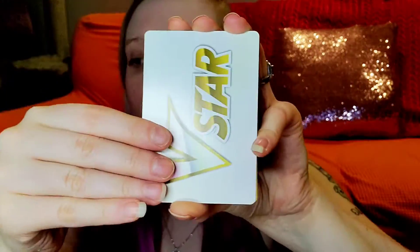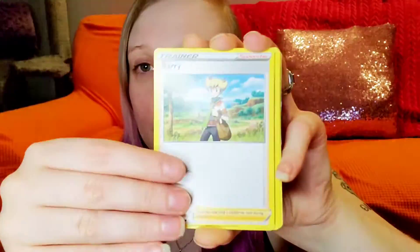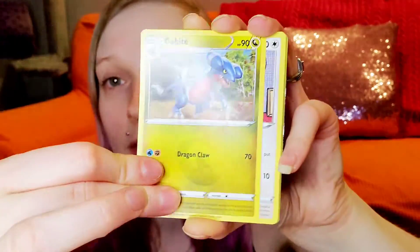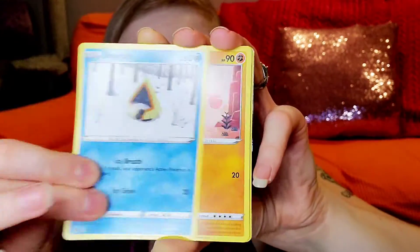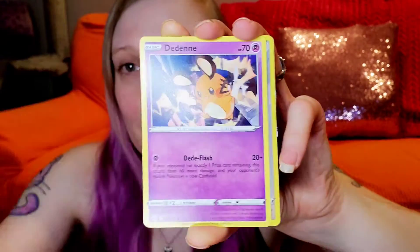I'm getting excited — oh my god, this pack won't open. Astral Radiance — I'm kind of excited. I don't know what cards are even going to be in that. I pre-ordered a bit of the stuff but I haven't really paid attention to what kind of cards are in that set. I don't know if there's any point to those V-Star cards. I don't keep them anyway. Baltoy, Snorunt, Nosepass...